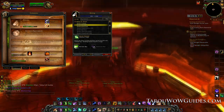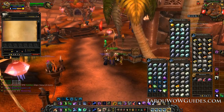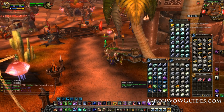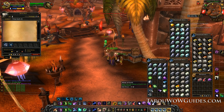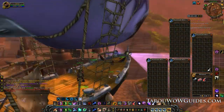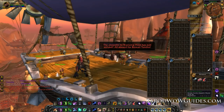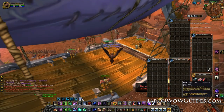At this point you'll also want to empty your bags — I just send everything off to an alt. Also make sure to have max three mining bags for the next part. If you have four mining bags you'll run out of space from gems and other items. When all your bags are empty and sorted grab the zeppelin or boat and head over to Borean Tundra in Northrend.